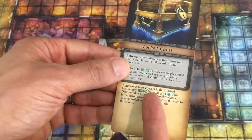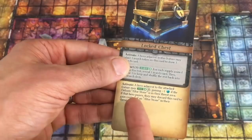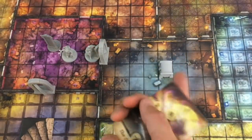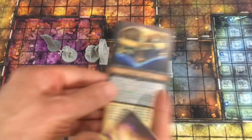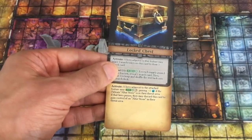The Locked Chest feature: a hero adjacent when it activates may place one search token on this card to draw a search card for free. Then search using agility, so Rowan would be best. For each supply gained, also reveal a search card, and choose one to keep while shuffling the rest back. So we can get lots of extra supplies, healing potions, and the like from this chest.